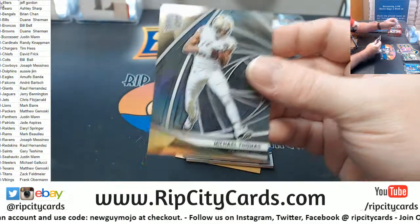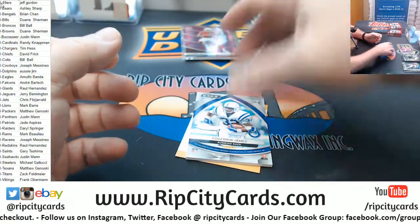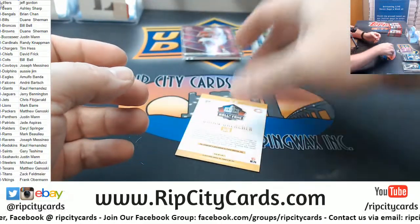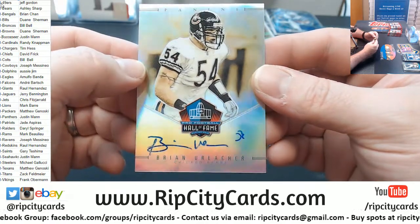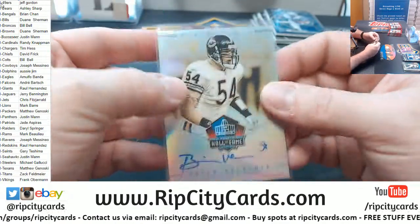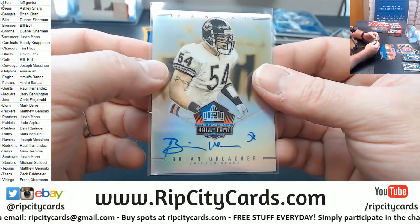Michael Thomas to 99. To 199 Max Impact for Antonio Gates. To 275 Edgerrin James for the Colts. A very nice one for the Bears to 50 — Brian Urlacher Pro Football Hall of Fame autograph, on-card hotness.